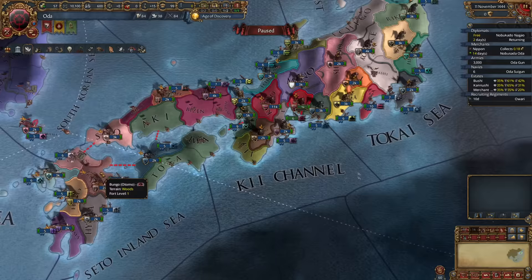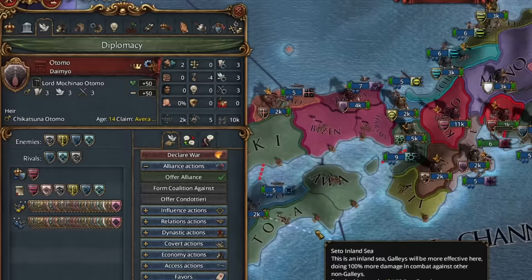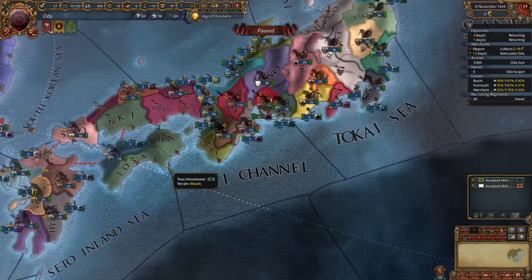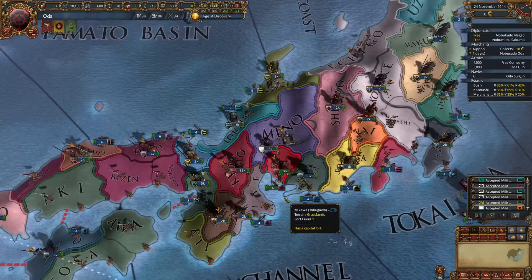The plan is to expand to the east first, so let's take another ally to the southwest. Otomo and Yamana don't hate each other, making them a prime candidate. If we select rivals before December 11th, it can encourage our neighbors and rivals to get more allies than they normally would get, dramatically slowing down our conquest of Japan. Realistically, there are only two possible targets: Kitabatake to the west or Tokugawa to the east.